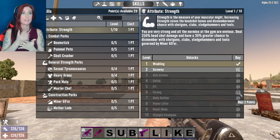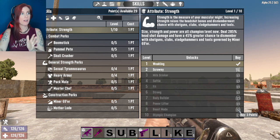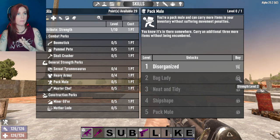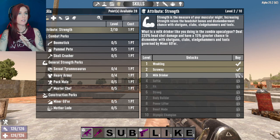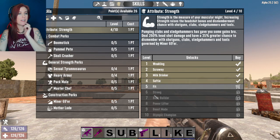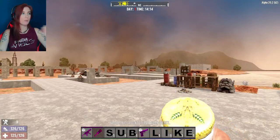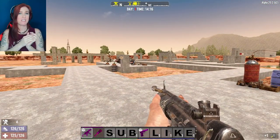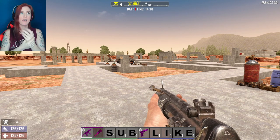At tier six, you start having to invest two or even three points in order to upgrade. At tier five, it's right before you're getting to that extra investment. So quite literally, the top tier of Pack Mule takes nine points. Nine points in order to get the top tier, and then you have it for the rest of the game. You could technically do that in your first week of play. Nine points and you're top tier — you've got all of your inventory, you don't have to worry about it anymore.